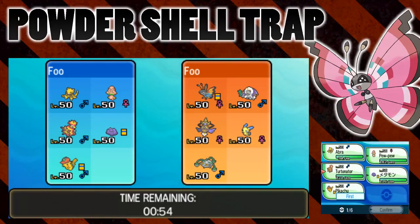What we're going to be testing is how Vivian's Move Powder interacts with Turtonator's Shell Trap. What Powder does is if the opponent tries to use a Fire Type Move, it blows up in the user's face rather than them being able to carry out that move, and so they lose 25% of their health rather than hitting Vivian with a Fire Type Move.